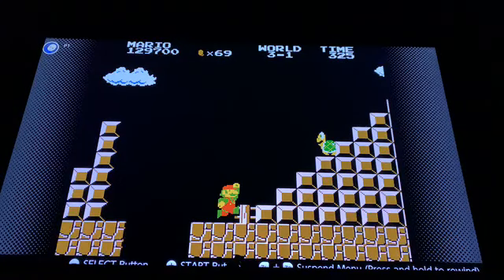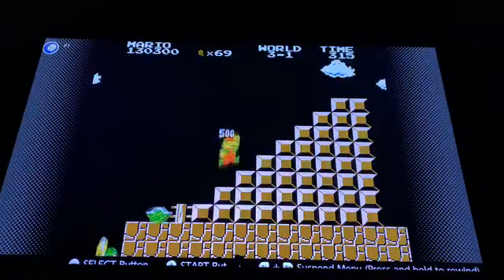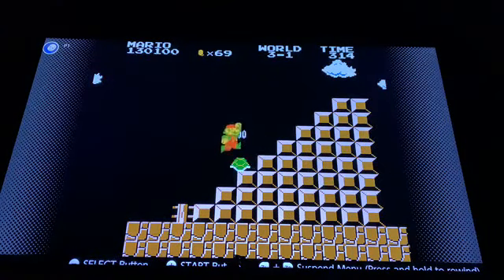There's a one-up glitch over here — you have to get it just right. You jump over this and then just keep jumping like that, and you can just keep on getting one-ups. It's the perfect space for the Koopa shell to bounce off, and you can constantly bounce back on it.